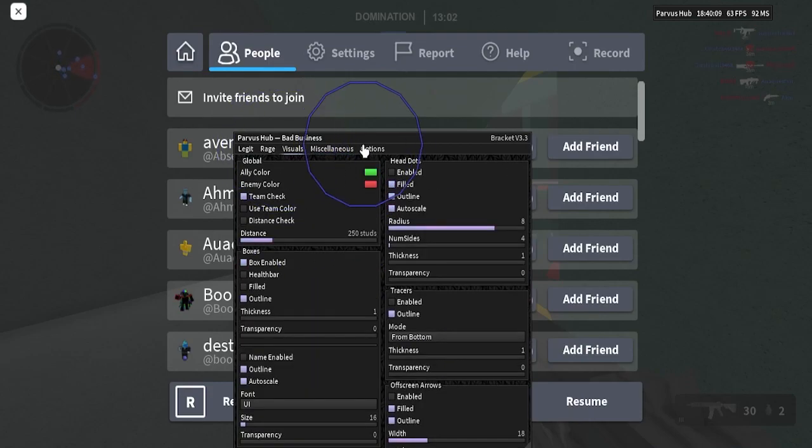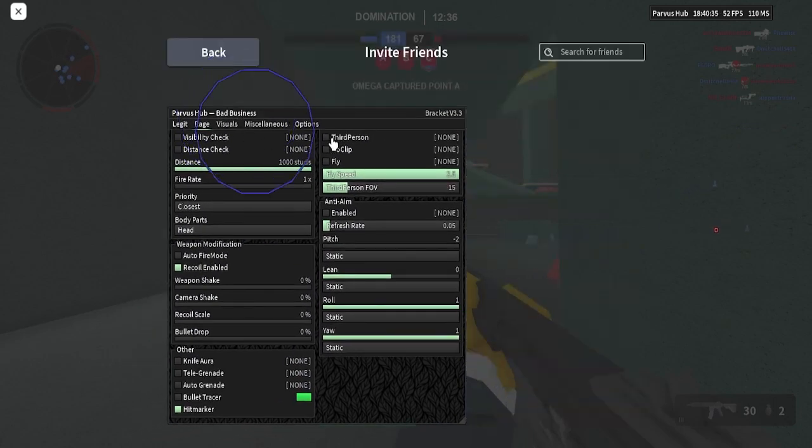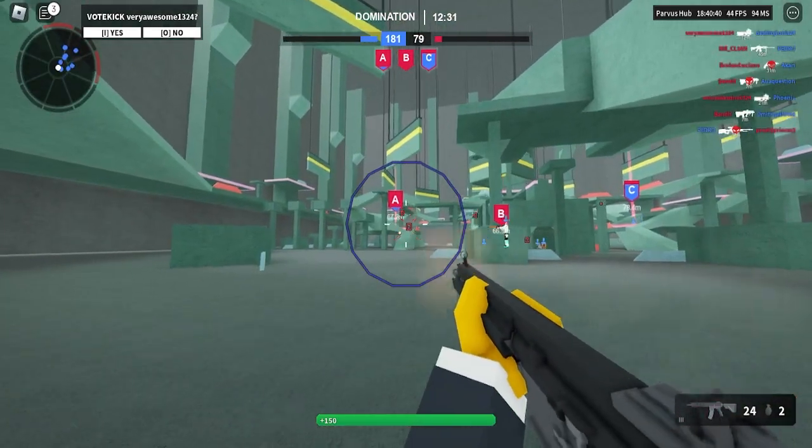Right here you can have recoil enabled, which is going to enable these factors at zero percent, so you'll have no recoil. You can change the fire rate too. Press right shift to close the menu and right shift again to reopen it.